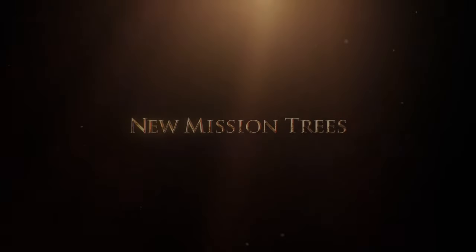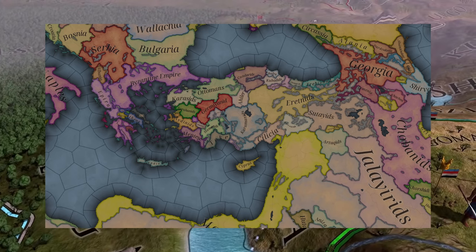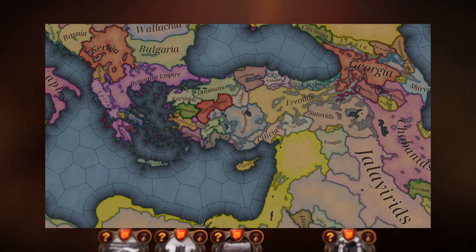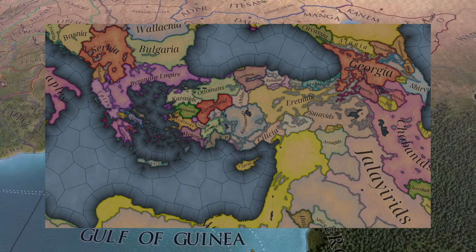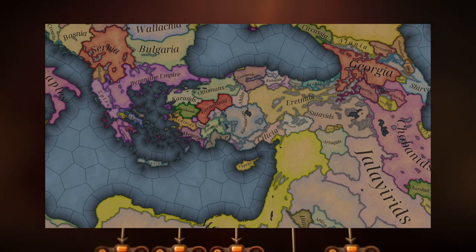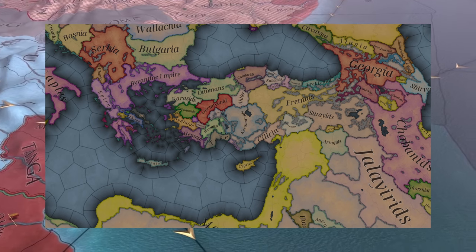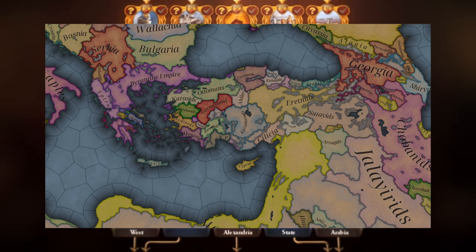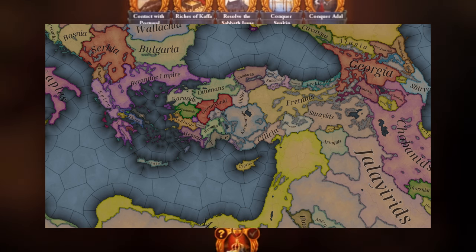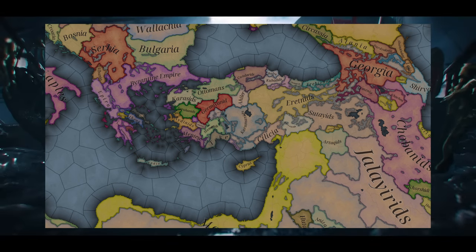Let's get straight into it. The first thing I want to call out isn't really part of the discussion today at all — it is the map, which you can see on screen at the moment. They showed this as the header of the post and I guess this is our first look at how the map will look day-to-day in EU5, and it reminds me very much of Imperial Rome's map. The saturation of the colours and how the borders look — it reminds me very much of Imperial Rome, which would make sense as Johan worked on that as well.